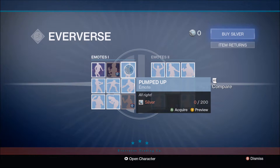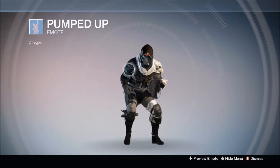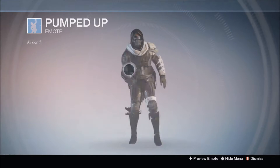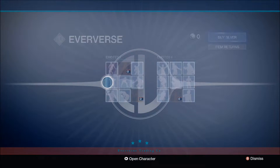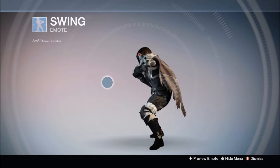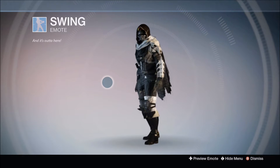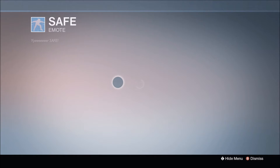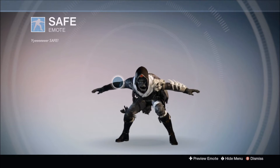Next up you got the pumped up emote. Next up you got swing, a baseball swing with a baseball bat. Next up you got safe, which is also a baseball emote.